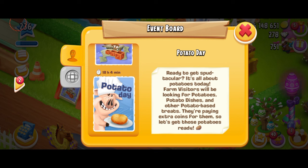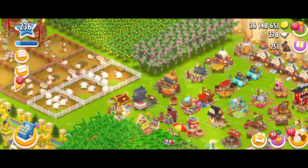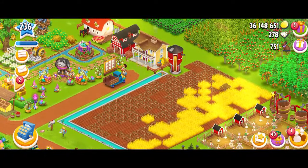I love the poster with the blue background — it's so aesthetic for some reason. We have Mr. Pig the chef holding a plate, just having a plain potato. So let's read the caption: ready to get spectacular, it's all about potatoes today. Farm visitors will be looking for potatoes, potato dishes, and other potato-based treats. They're paying extra coins for them, so let's get those potatoes ready. At the end of this video, I'm also going to show you guys all the potato products we currently have in the game so you have an idea of what they're going to ask.